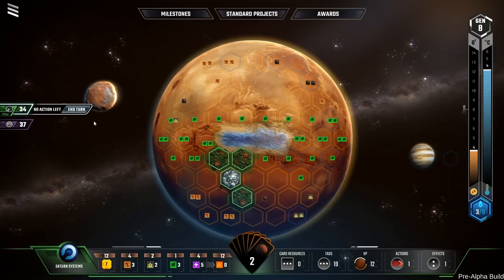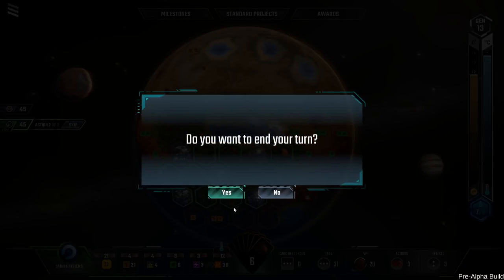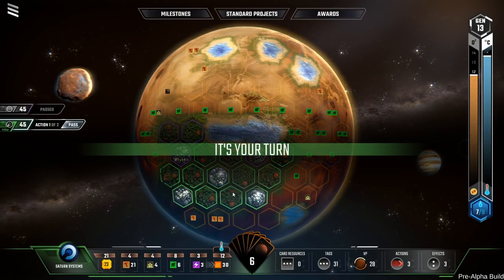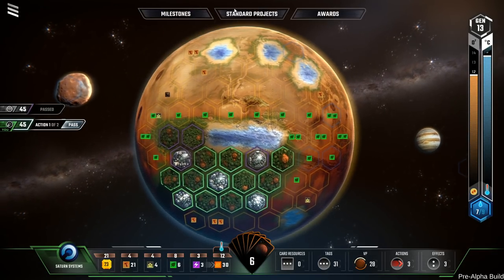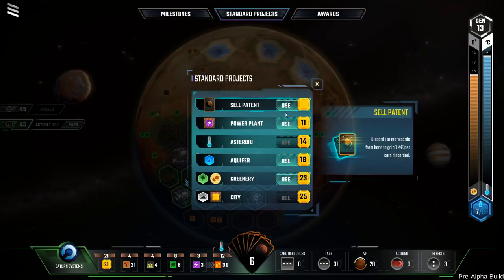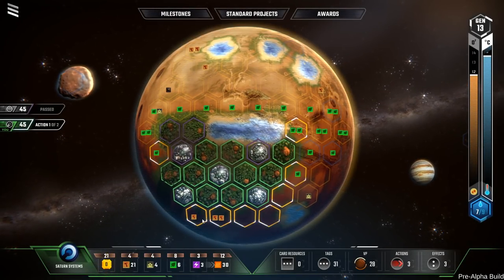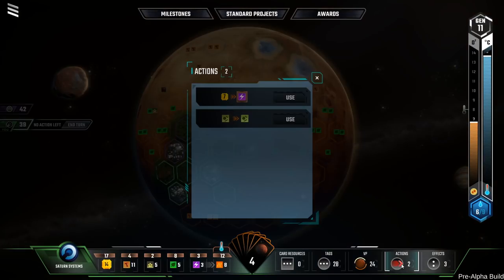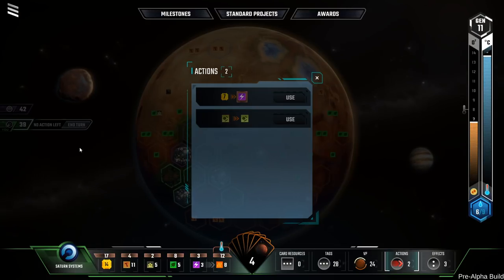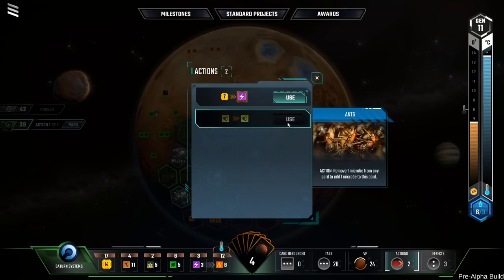The actions and other information are on the right-hand side, your income on the left-hand side, and the standard actions on the top. Everything is kind of tucked away and not taking up this beautiful version of Mars, but it does take some thinking through as you try to carry out different actions — in this case, building a new forest. Remembering where everything is can be a little tricky, but this is pre-tutorial and I think it'll be a lot clearer in the full version.